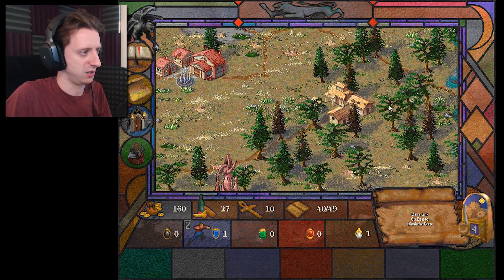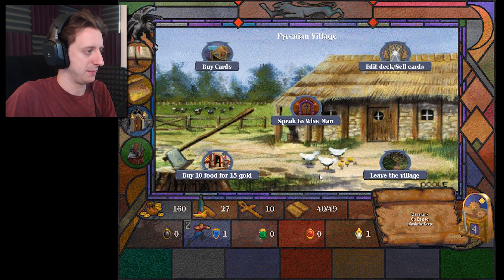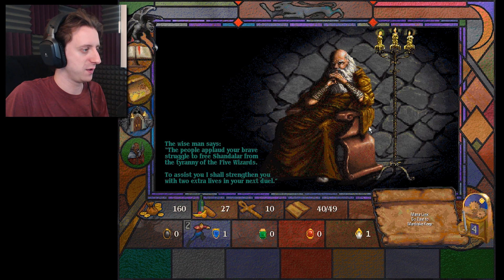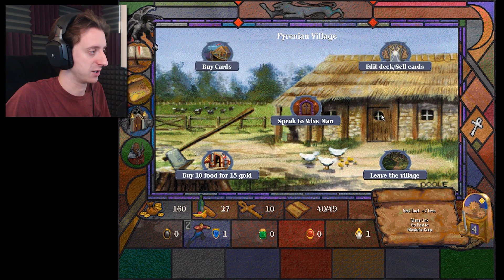I'm gonna try to hit as many villages as I can along the way to see if we can't find more cards to buy. It's a lot of green I'm not really using right now. The wise man says the people applaud your brave struggle to free Chandelar from the tyranny of the five wizards. To assist you, I shall strengthen you with two extra life in your next duel. I'll take two extra life!